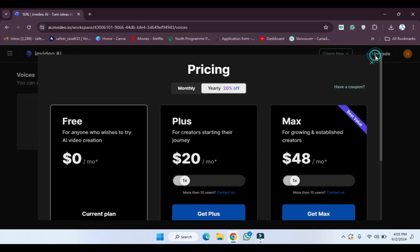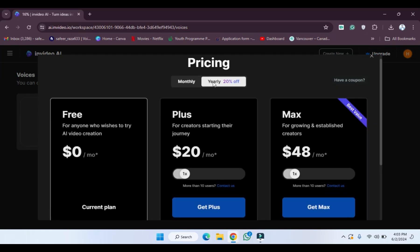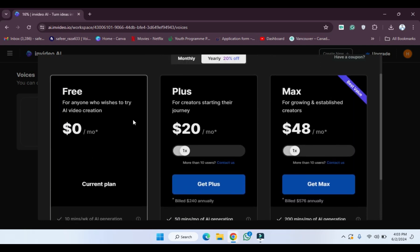We are going to use the upgrade option, so click on upgrade. As you can see, two billing options are provided: monthly or yearly. If you buy yearly, you will get 20% off.